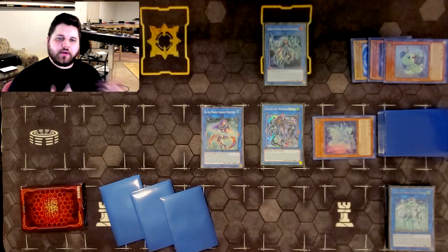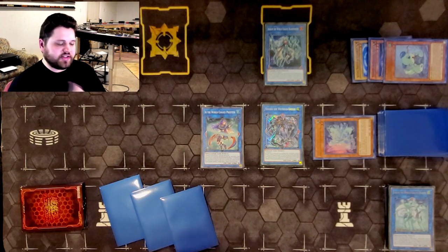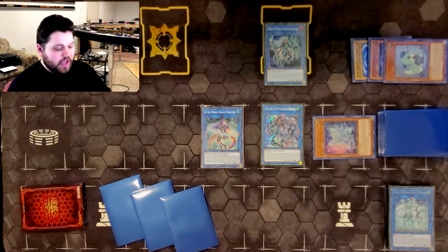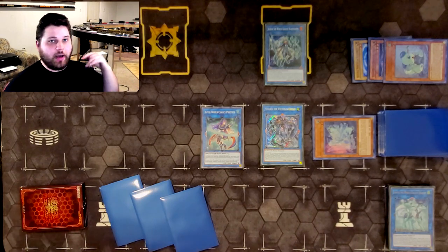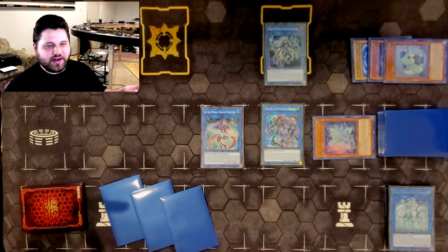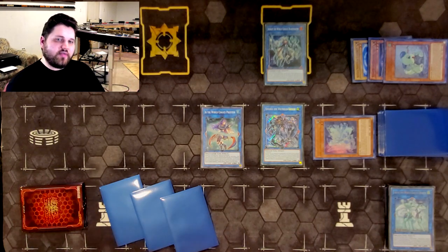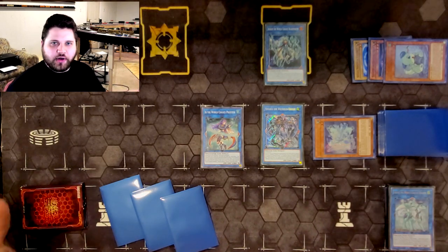Hey, what's up guys? Phoenix here, and this video is coming to the Yu-Gi-Oh combo tutorial video, and this time it is going to be on an essential World Chalice combo. This is a combo that if you want to play World Chalice, you have to know this one. This is like the basic one — even more basic than knowing what World Legacy, World Chalice, and Venus does. This is the one-card Venus combo that some of you undoubtedly know about.